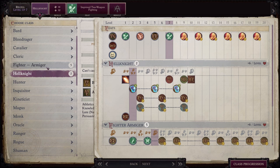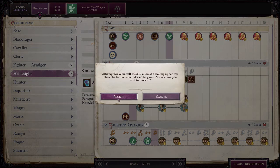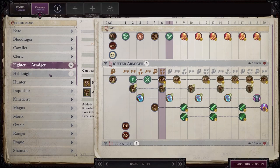What I personally recommend is that you start with Armager. Yes, we are going to max out Hell Knight all the way to level 10, but he gets significantly more out of being an Armager than he does out of being a Hell Knight. So I recommend you start out and take that to 10 first. Then we'll go ahead and flip over to Hell Knight. Let's get started.